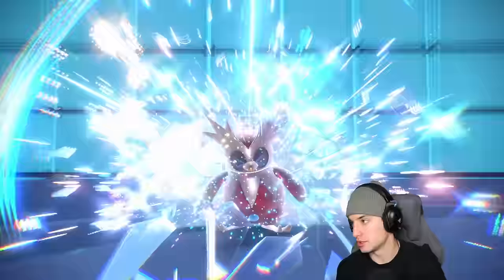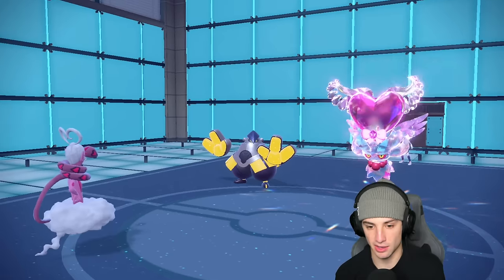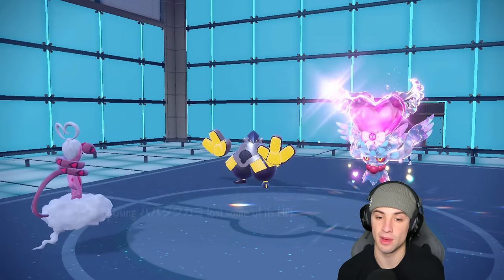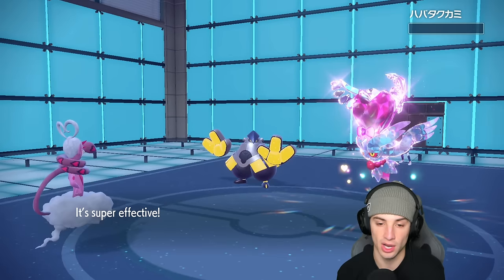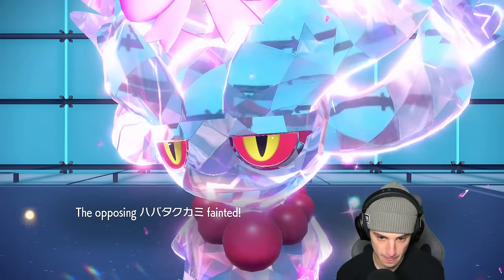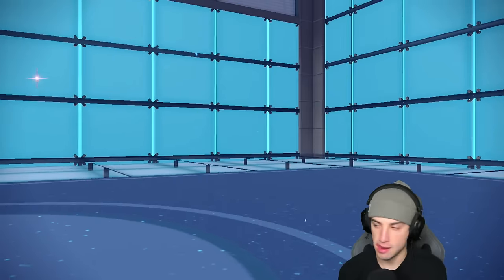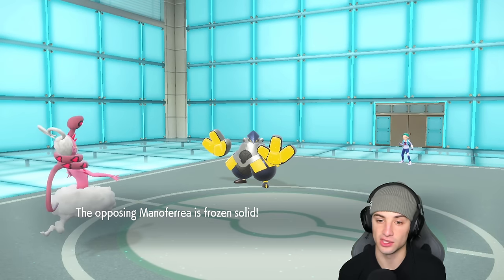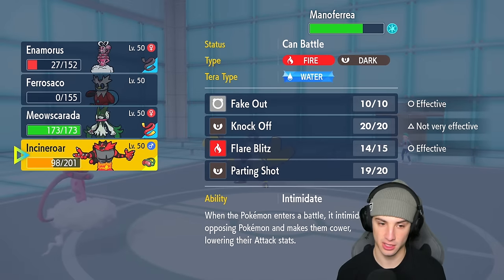That actually did a lot of damage — a bit too much — but now Enamorus goes, we get rid of Flutter Mane, and Smeargle is forced to come out. If Iron Hands stays frozen one more turn, that'd be massive because I can just start attacking with Enamorus and I will outspeed. Smeargle comes out — the thing is still frozen! Big time freeze. I've got Meowscarada ready to go.